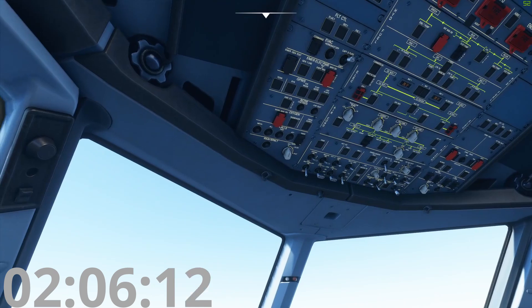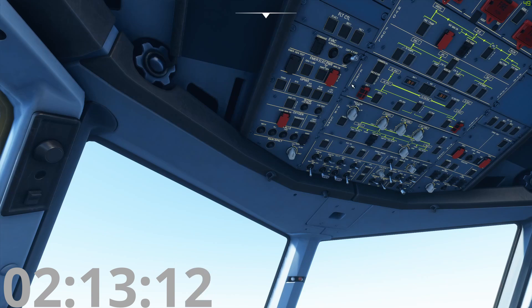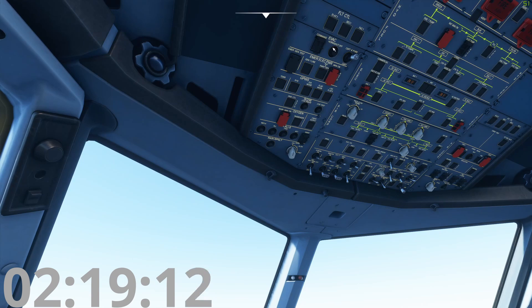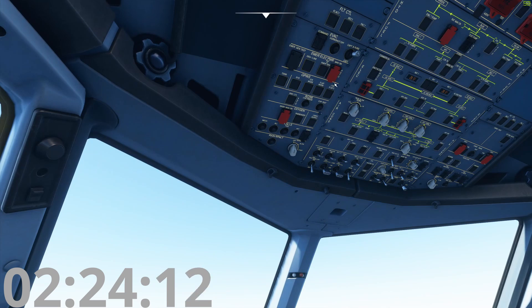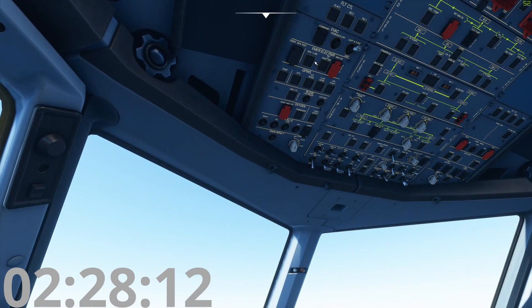This is the emergency electrical panel. This panel deploys our little windmill called a RAM Air Turbine. If we lose both generators on the airplane — we have two generators, one on each engine — we need emergency electrical power because we're powered entirely by computers. We press this button and the windmill comes out, giving us power. Gen One Line means if there's smoke in the avionics bay below our seats, pressing this hopefully solves the problem.